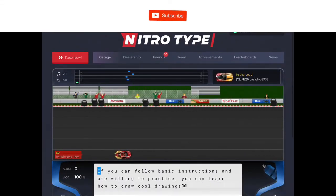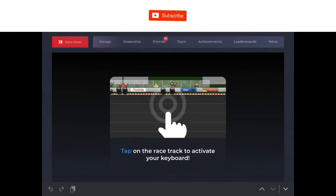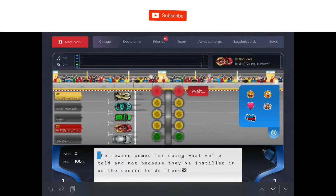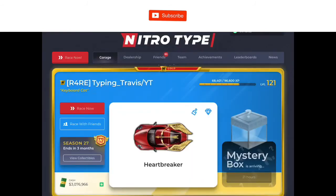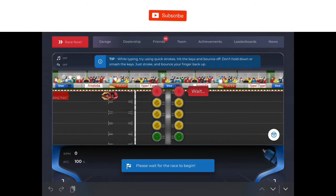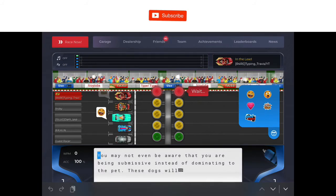Oh no, this glitch is back. I'm playing mobile Nitrotype with a Bluetooth keyboard, so it's really just like another computer, but it does get glitchy sometimes. The programmers don't account for somebody on mobile having a keyboard hooked up — it just doesn't work for the programming. It happens every so often; they fixed it about a month ago, but yeah, it's back. I can't type anymore.